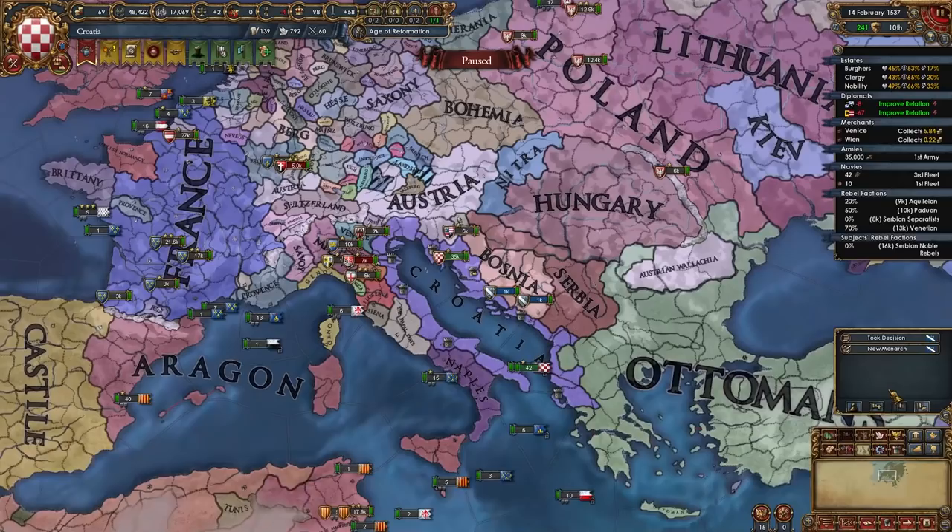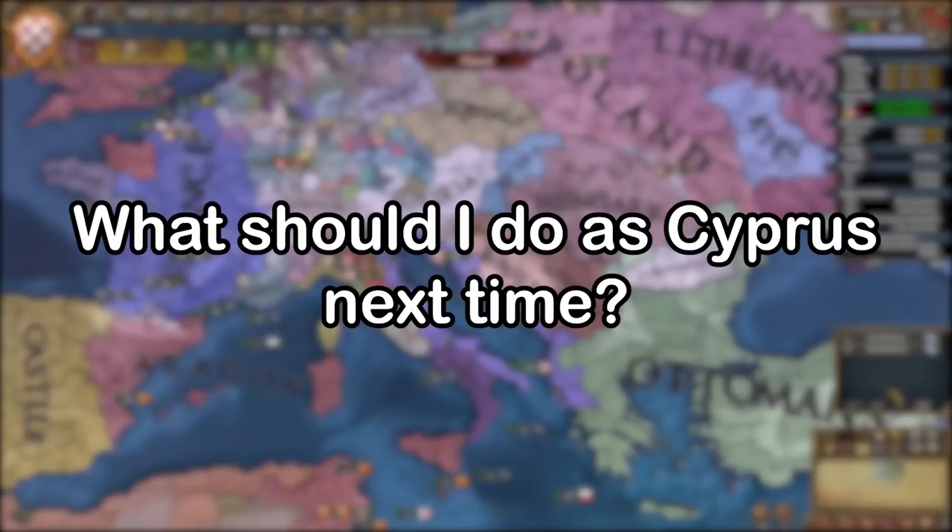This campaign as Croatia in the A to Z challenge has been a success! Let me know in the comments what I should do with Cyprus next time — the final nation in season C. If you want to watch me do stuff like this live you can follow me on Twitch at TheRedHawkLive. Subscribe to the second channel, link in the description. Leave a like if you enjoyed, hit subscribe for more EU4 videos, join the Discord — thank you so much for watching and I'll see you next time.